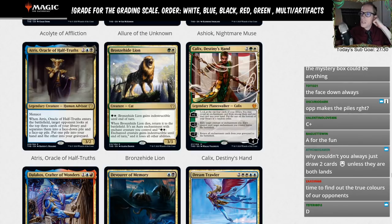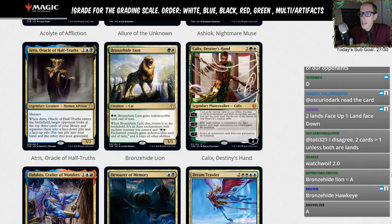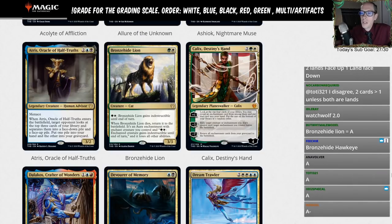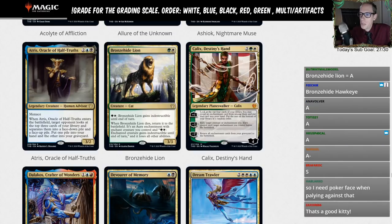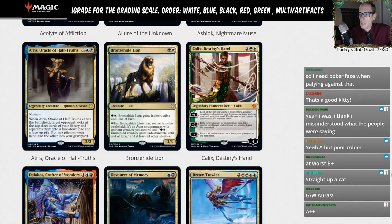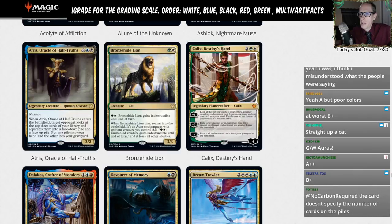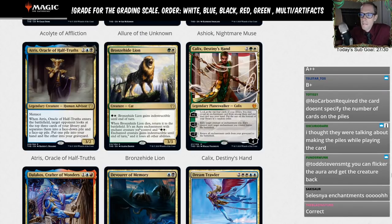Bronze-Hide Lion: green and a white for a 3/3 — so two mana 3/3, green and white, it's a Selesnia cat. You can pay green and white to make it indestructible. Whenever Bronze-Hide Lion dies, it returns to the battlefield as an aura enchantment with 'enchant creature you control,' and it gives that creature indestructible until end of turn, but the Bronze-Hide Lion itself loses all other abilities as it's now just an enchantment aura.